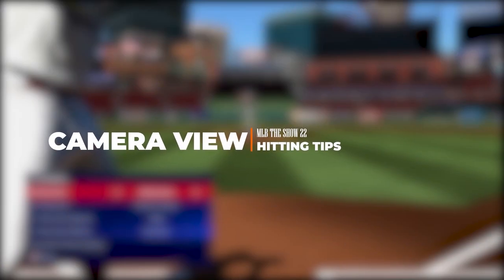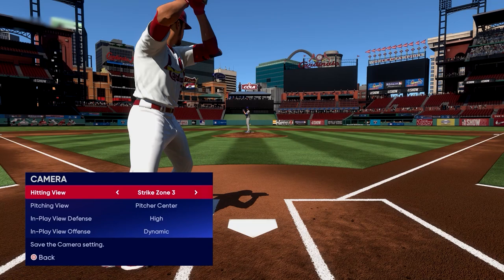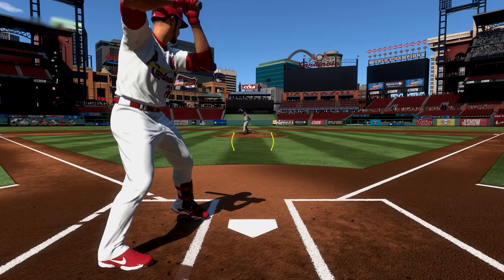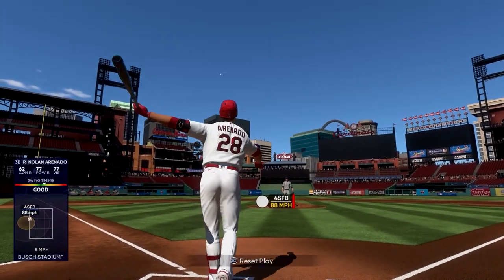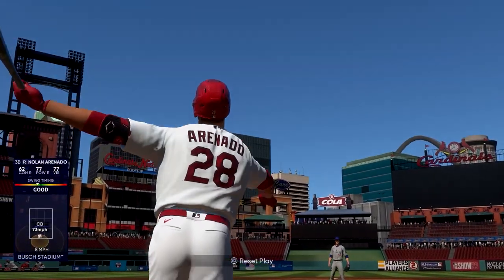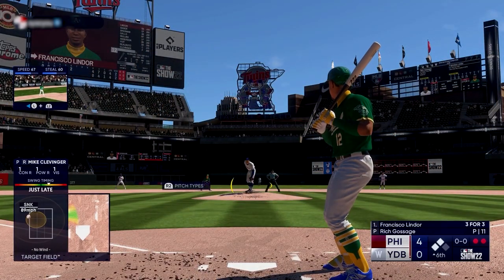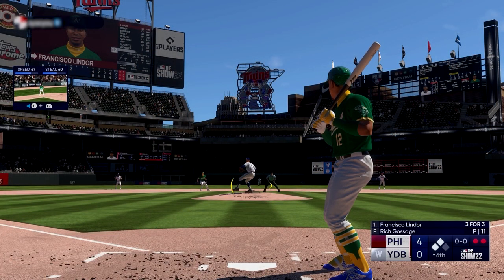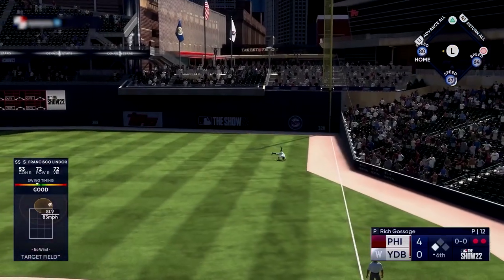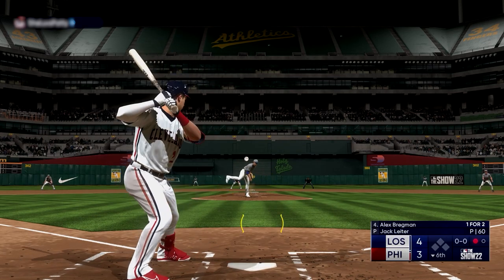If you find yourself struggling, one of the easiest adjustments is simply changing your camera view to find something you feel most comfortable with. Strike zone cameras are extremely popular because of how close you are to the pitcher, which lets you tell balls from strikes a lot easier. But not everybody likes that — maybe the ball comes in too fast, or they want to see the batter. Don't be afraid of changing your camera view, as each one has its pros and cons and lets you see things differently. So if you're struggling with hitting, try altering your camera view right now.